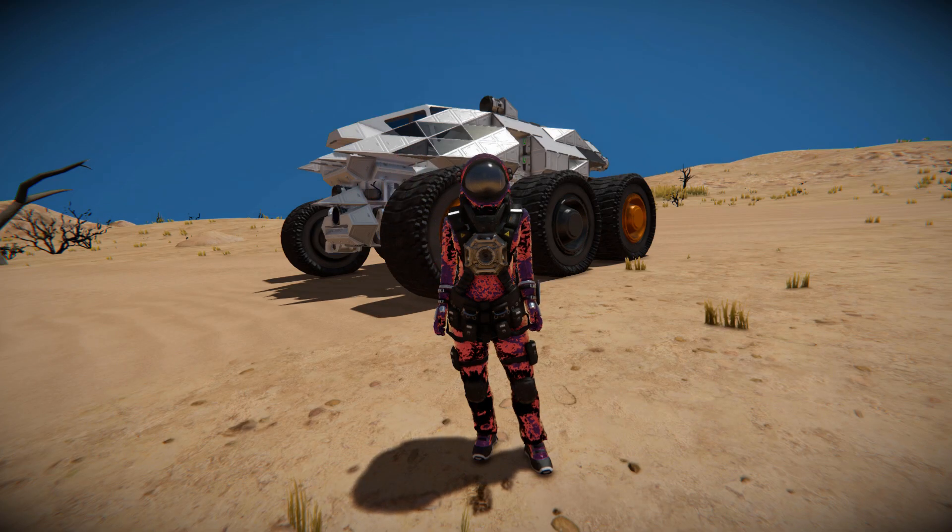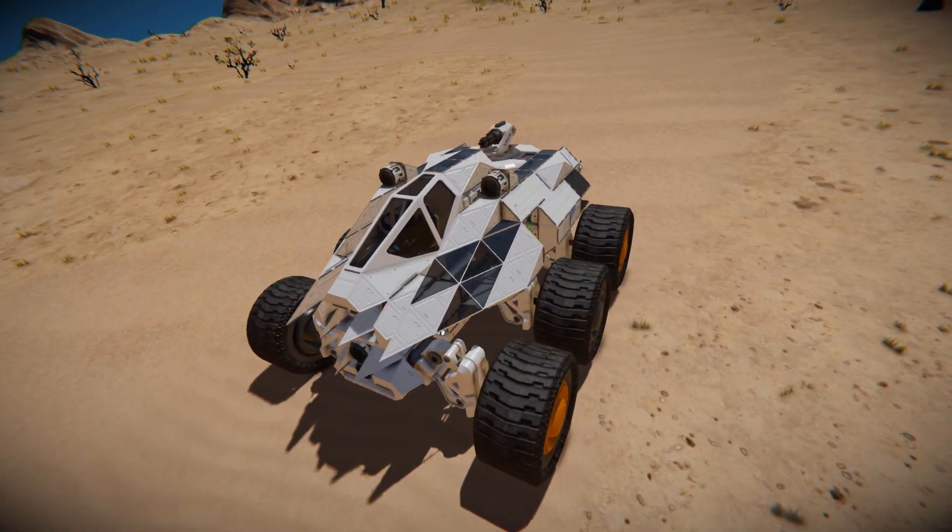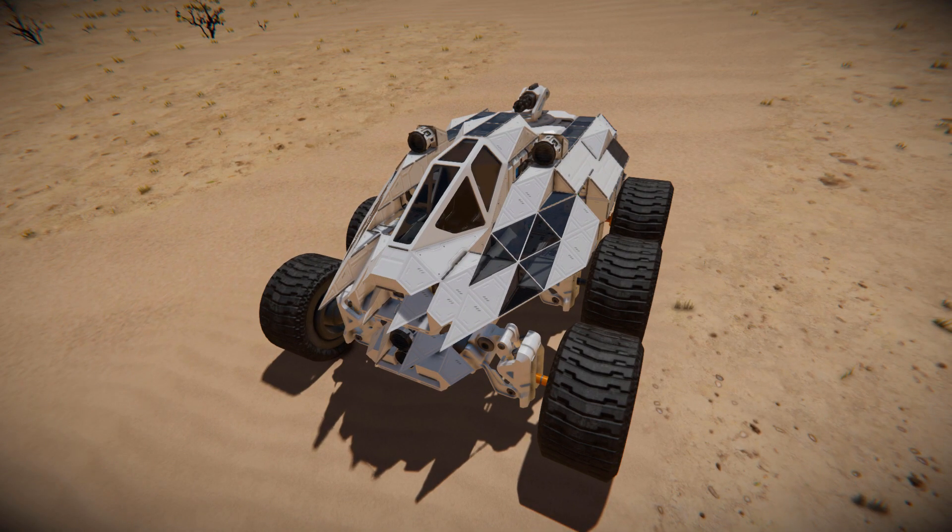Hello and welcome back to another Space Engineers Showcase video. In today's video, we're looking at another land vehicle called the Calico Crew Scout Rover. This is a small block rover that features a handful of guns, a survival kit to respawn on, and a very fancy design.